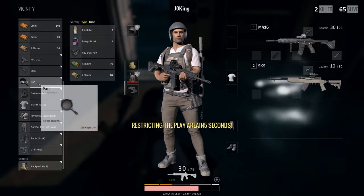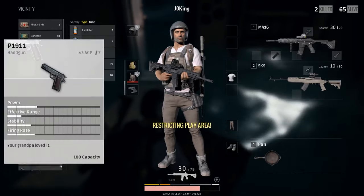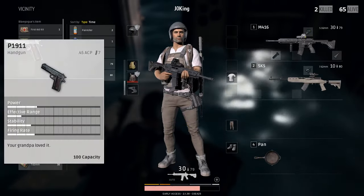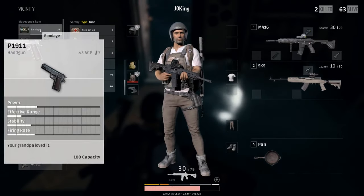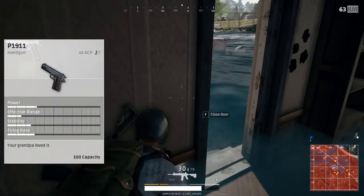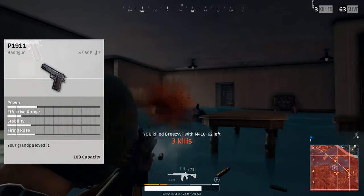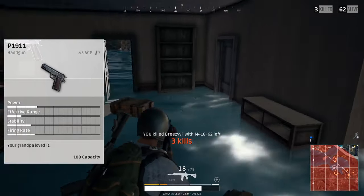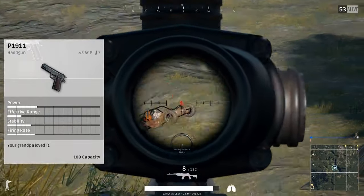Next gun on the list, and about the same rarity as the P92 — you'll find this gun a lot as well. This is the P1911. This is the only pistol in the game so far that actually takes the .45 rounds, and the only one that uses them. The gun has a very small magazine of 7 rounds, but it can be bumped up to 12 with the extended mag, and it shares the same attachments as the P92.